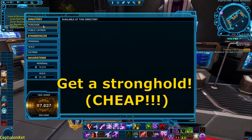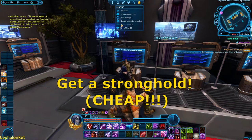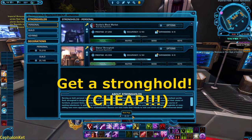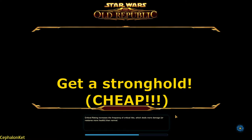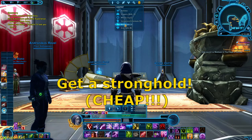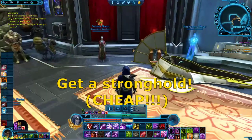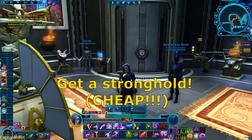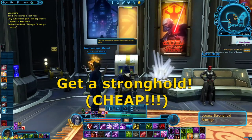Once you pick the mission up, you can go and buy the starting stronghold — for Imperial it's Drummond Kaas. Just go to purchase and the option to buy it will be right there. The mission will then ask you to travel to your stronghold. You can travel there by going to the menu bar and clicking the stronghold icon, or pressing U on your keyboard. When you first start out you won't have as many as I do — these are ones I've bought along the way. Stay inside the stronghold for a couple of minutes and you'll get a mission complete with items to start decorating.